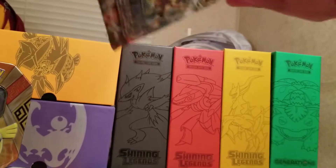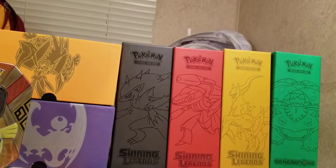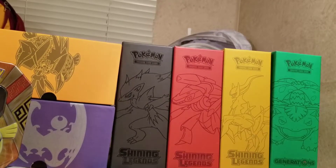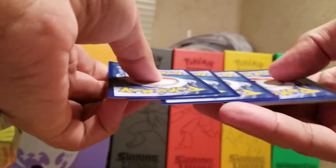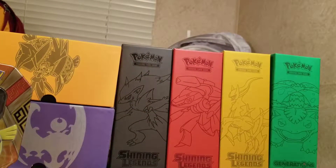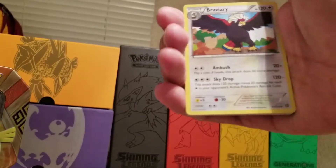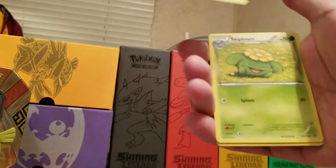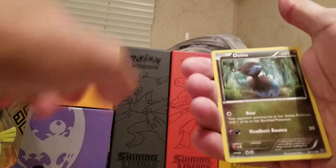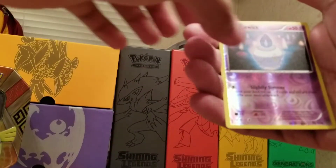The first one's gonna be a Steam Siege pack. Looks like the first card we have here is gonna be Primeape. We got Braviary, Armor Fossil Shieldon, Skiploom, Ponyta, DNO, Litwick, Nosepass, Chimchar — the reverse is a Litwick.